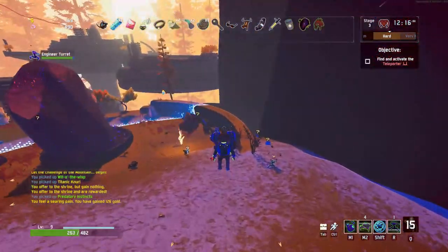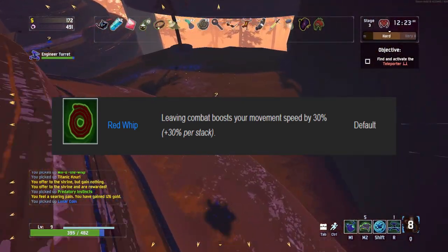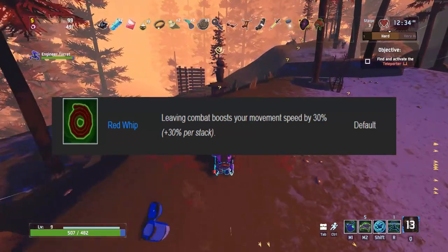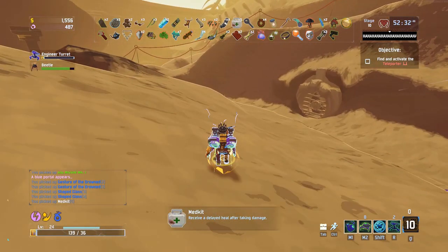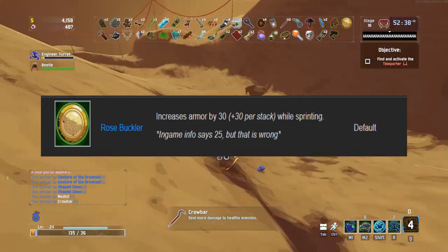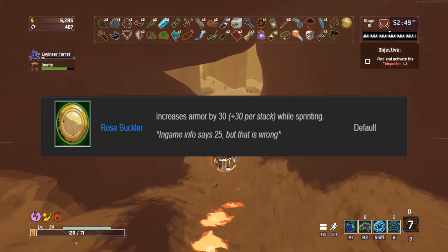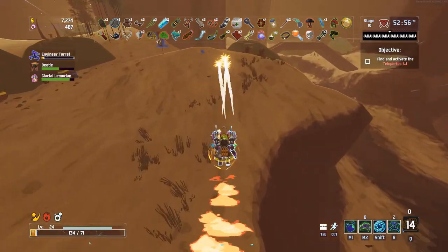The Red Whip is actually a solid item on the Engineer — and it's one only the Engineer can fully utilize. Because the Engineer doesn't always have to be in combat (that's what his turrets are for), the Red Whip will often be active as long as you aren't shooting or getting hit. It basically makes it easier to scout the map while your turrets do the heavy lifting. The Rose Buckler is also good on the Engineer, since he can sprint while attacking. The extra armor and damage reduction while sprinting is very helpful on a character with a limited health pool.